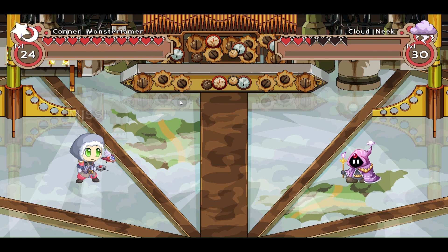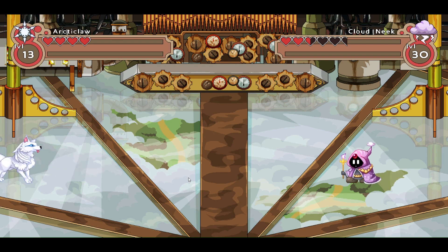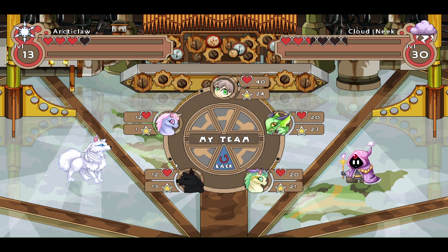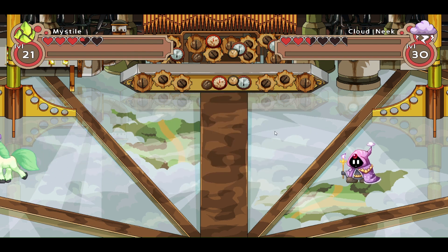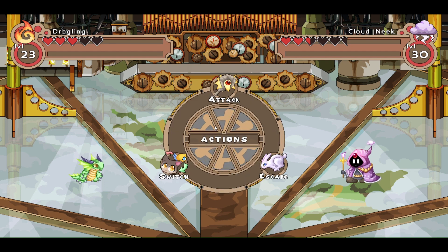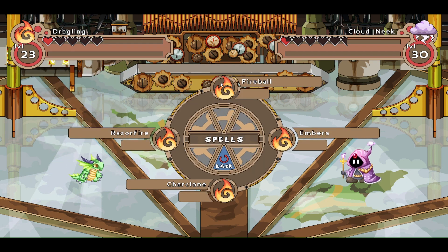Trinity is coming our way — that misses. Let's go ahead and switch to Mystique, and hopefully we can get her to level 2. Thunderdome. That's a miss. Let's switch over and use Arctic Claw. Thunderdome again, and that is weak. Let's go ahead and switch over to Mystiel and continue leveling her up. Thunderdome coming our way — that's a pretty good hit. Let's switch over to Draggling, who I believe is weak with this stuff, so he's going to hit a lot harder. Let's toss Razor Fire, and that almost finishes up the Cloud Neek. We'll finish up this Cloud Neek and hopefully Draggling levels up so we can gain some hearts back.